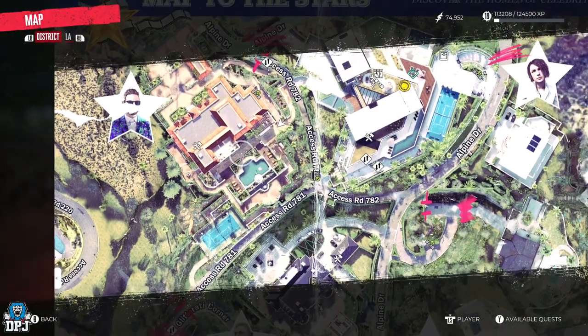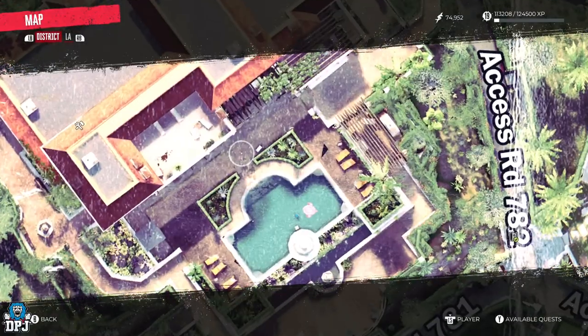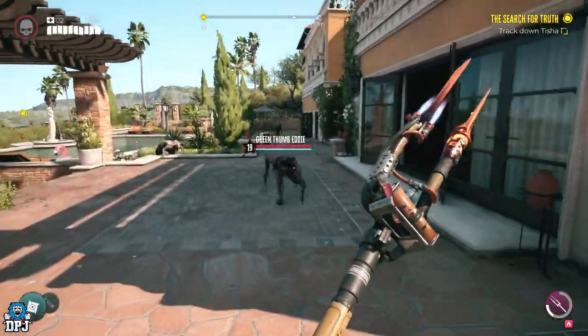From here you want to head back to Bel Air, and to that very first mansion you step foot in. Because at the back of this property, one of these clown-type enemies will have spawned in. His name is Green Thumbs Eddie.